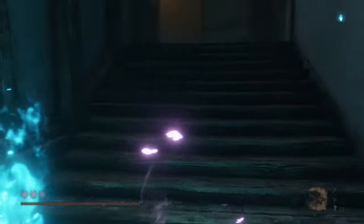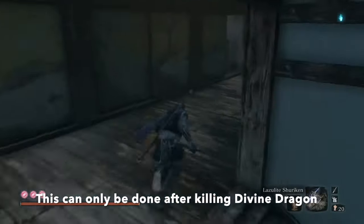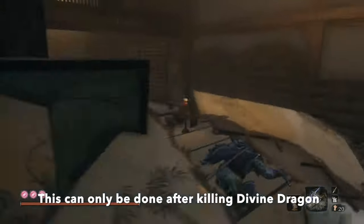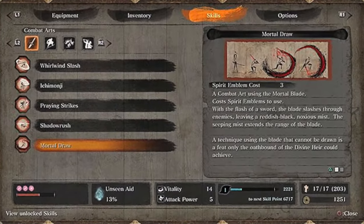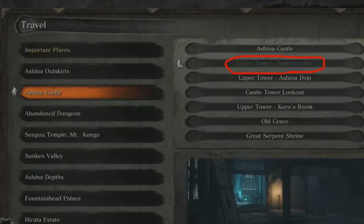To make it a bit easier, I'm going to show you the best route I was able to find for farming XP in the late game. Make sure you have Blood Smoke Ninjutsu equipped and Mortal Draw, then travel to Upper Tower Antechamber in Ashina Castle.